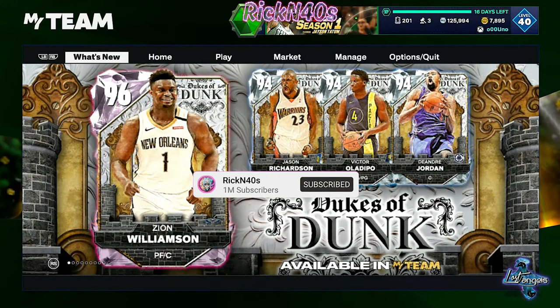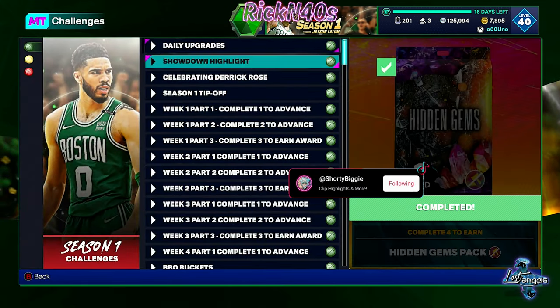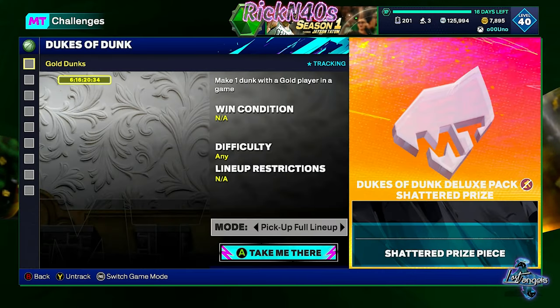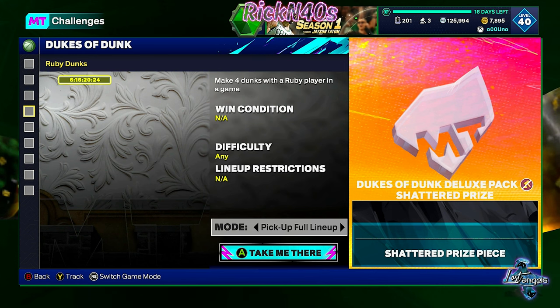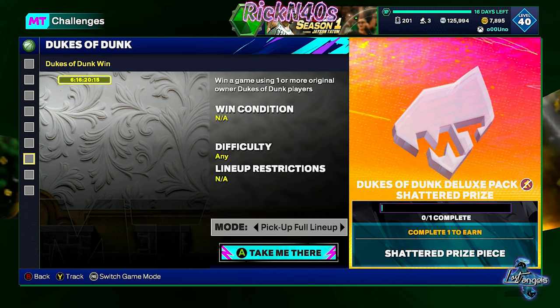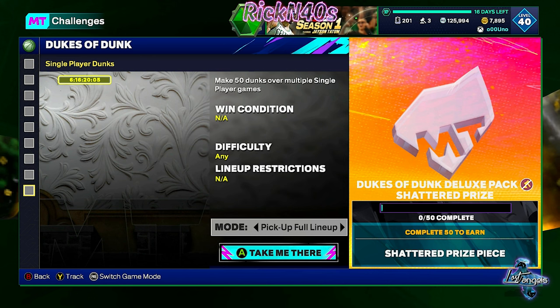Alright, we gotta get to these Dukes of Dunks right now. We got some agendas, we got challenges. It's pretty easy this week. You gotta get one dunk with a gold player, two dunks with an emerald, three dunks with a sapphire, four dunks with a ruby, five dunks with an amethyst, one dunk with an original owner Dukes of Dunks player, win a game using original owner players, make ten dunks in multiplayer games, and fifty dunks in single player games.